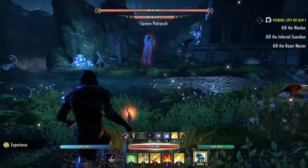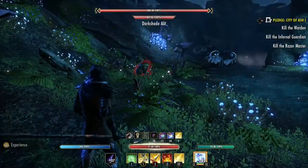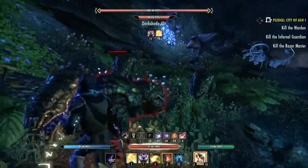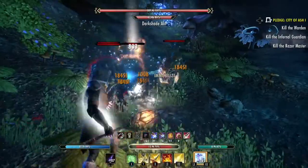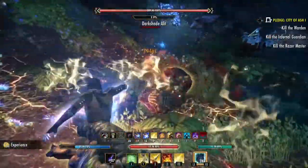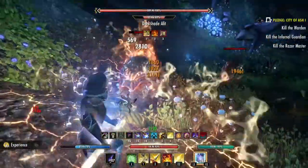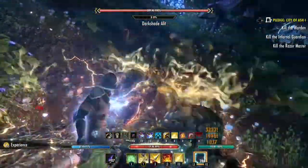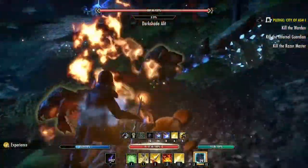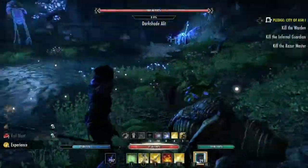In the fight with the mini boss we don't want to be dealing with these stranglers, so we're going to always take them out first. Still one more. Good. Now we're ready for this next mini boss.